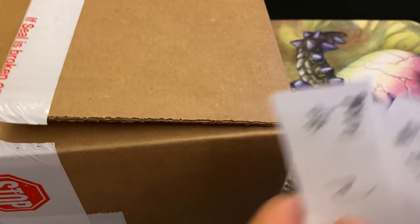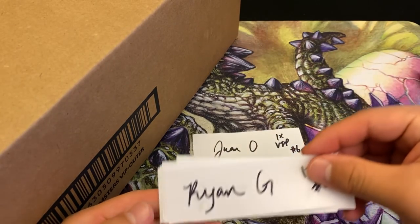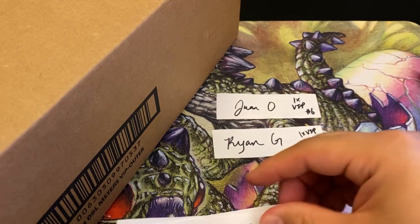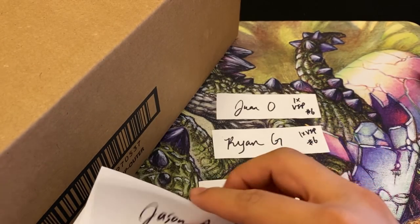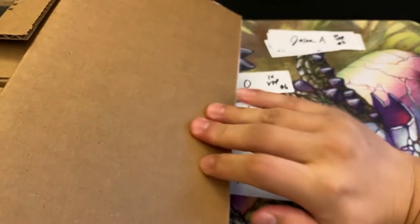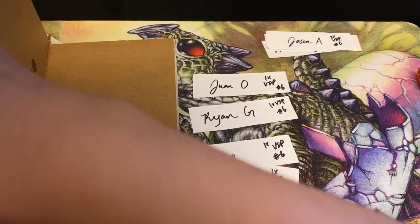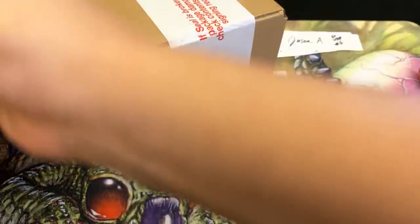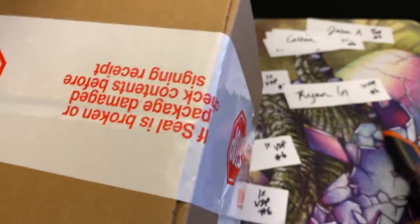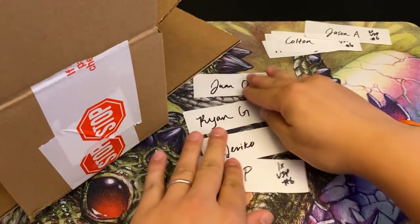Shuffle one more time and we have Juan as number one, Ryan number two, and Jericho — another snipe. We're pretty sure there's another snipe in here, which means Jacob coming in with the next snipe and Jason will be next. First one is four snipes — let's get them out of the way. The first pack is going to Juan.